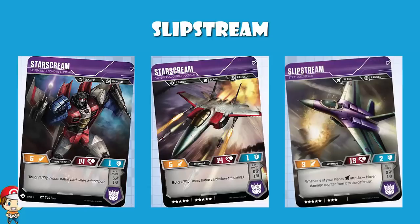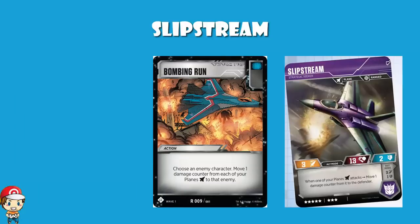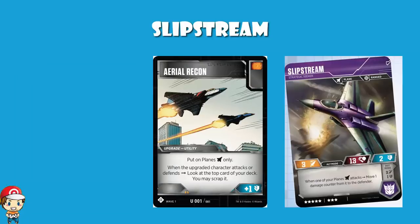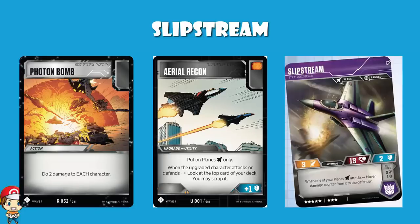In terms of being a plane, we've already mentioned Bombing Run. But don't forget Armed Hovercraft — I love Armed Hovercraft. When you put this on a ranged character that's a plane, do one damage to each enemy. It fits this whole theme of doing extra damage and moving damage around. We also have Aerial Recon, which ups your defense by one, can only be put on planes, and when the upgraded character attacks or defends, look at the top card of your deck, and if you want, you can scrap it. That basically helps you manipulate the cards on top. So if you don't want an orange icon and you see one, scrap it. What's really cool is if you're playing Photon Bomb, which doesn't have an icon, you really don't want to see that when you're attacking. Using Aerial Recon to get rid of a card with no icon will up the chance that you'll see three different icons and get the plus 3 attack, which is rather lovely.